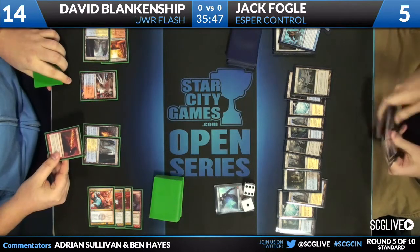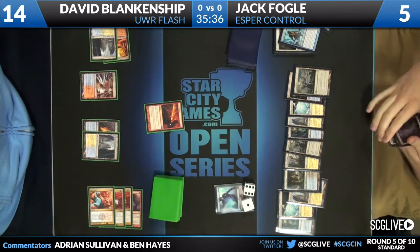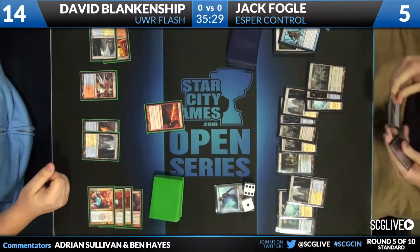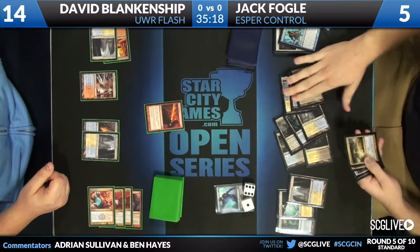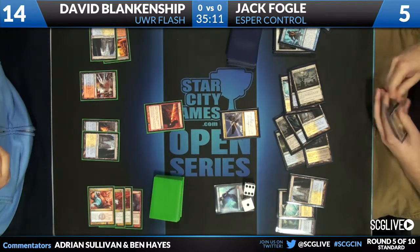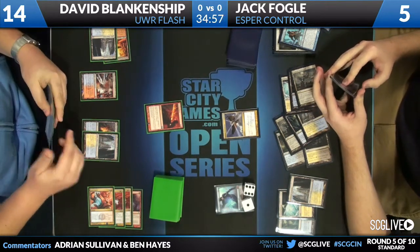Another land from David — actually not land, a Searing Spear — at the end of Jack's turn. Jack could potentially be worried about countermagic from David, although we know he only has one more Izzet Charm. Jack, thinking about the play here, chooses to Sphinx's Revelation for five, it looks like. If David can't stop it, it's practically a million. So gaining five and then taking three, assuming the Spear resolves, he'll go to seven.